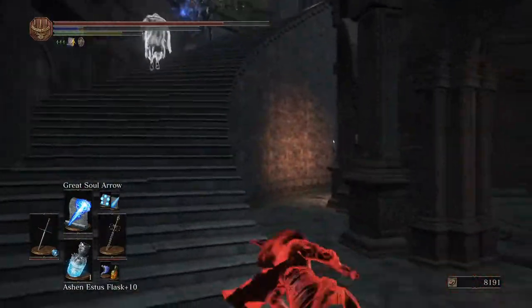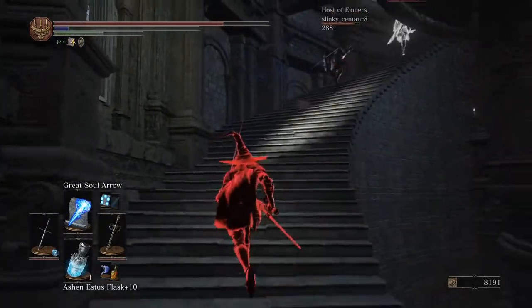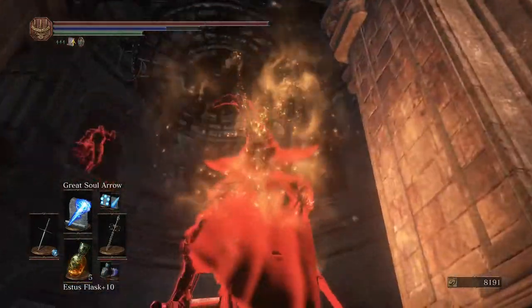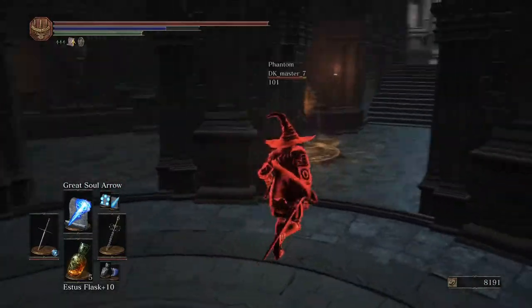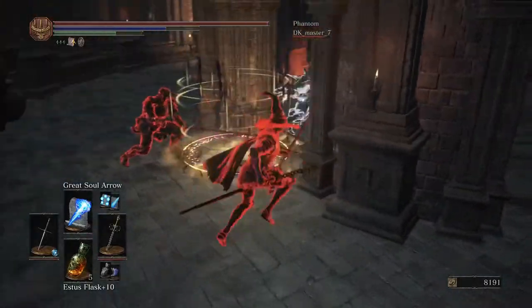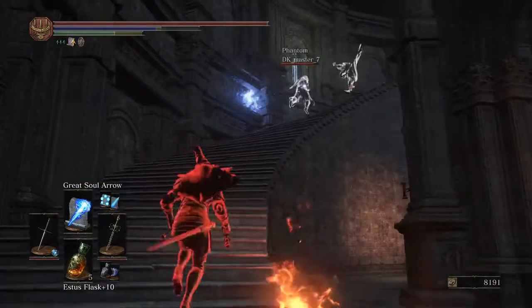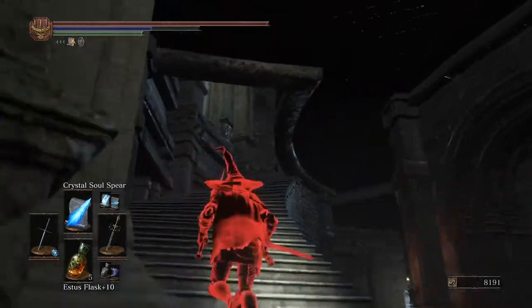Normally when you have a weapon in one hand and a catalyst in the other, you have to wait almost half a second or a whole second between when you swing and when you cast. This is not the case with the Candlestick. With the Candlestick, you have the option to vortex someone repeatedly. The only time that you're going to have to go through any substantial waiting period is after you cast your sorcery. And if you just want to do R1-R1 into a sorcery, you could do that as well.